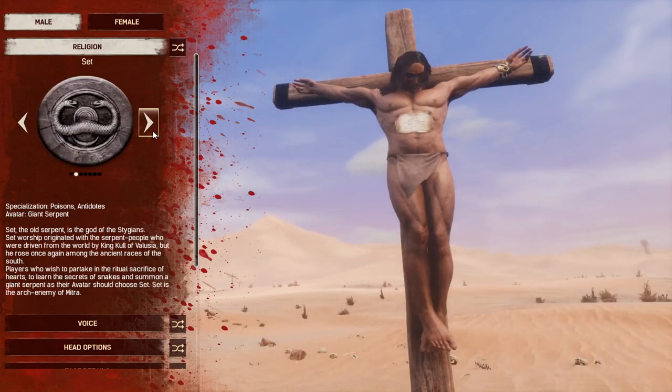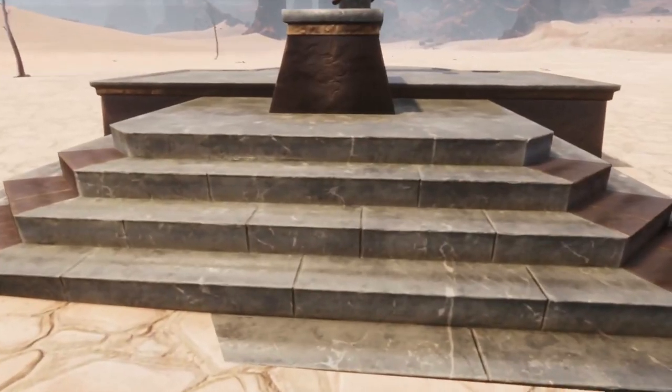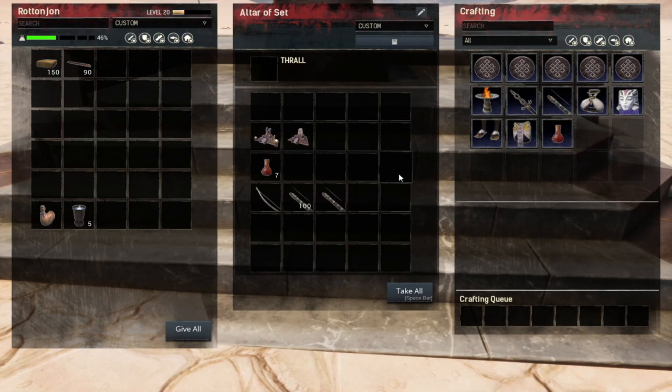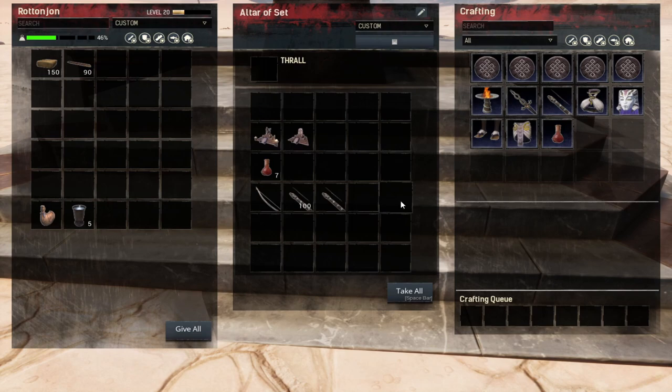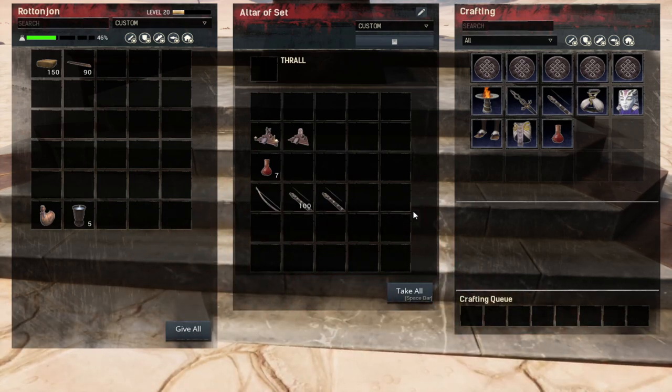Now let's take a look at my personal favorite religion — the Set religion. With the Set religion, you're going to see that we also have three different tiers of the Set altars, which you'll have in all of your religions. In Set, we get these cool snake arrows that stack poison on your enemies. We also get a nice Set antidote, which will help if you get hit by a scorpion or a reaper and they stack poison on you — slam down one of these potions and get rid of the poison fairly quickly.